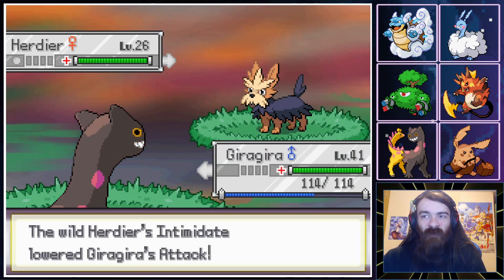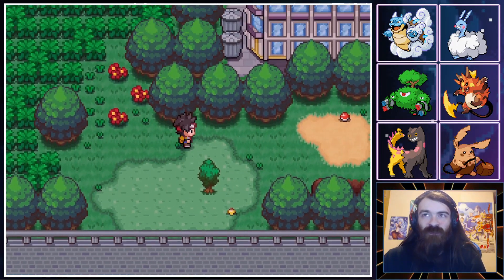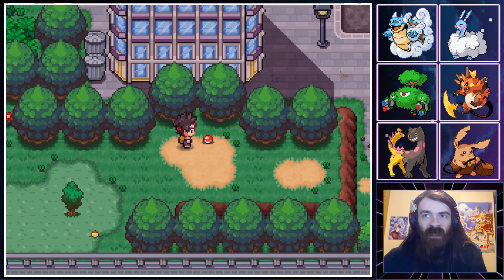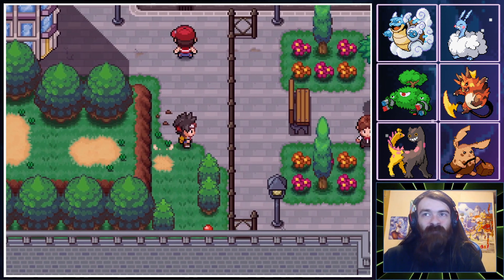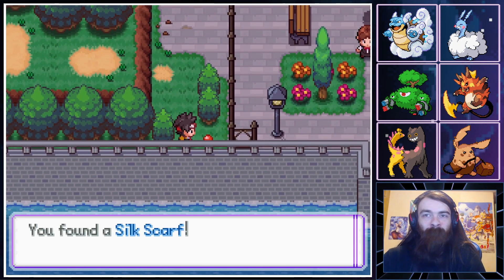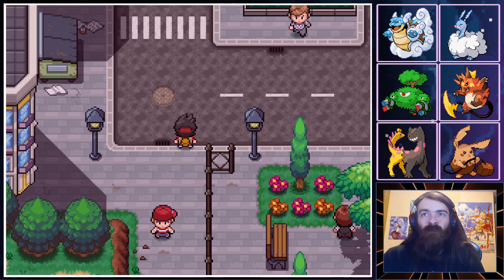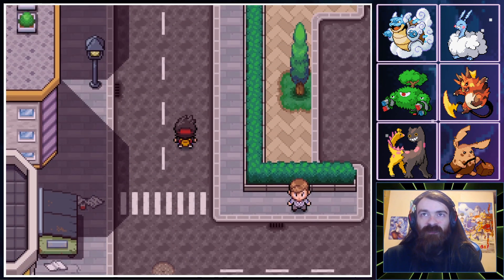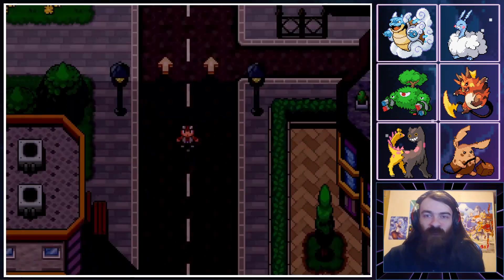I'm not going to be using Repels. I might run around in the grass a little bit, but also I might look off screen for Pokemon in the grass, because from what I saw on the wiki briefly, a lot of the Pokemon in this game are like 1% encounter chances at certain times of day, which isn't my favorite way to implement new Pokemon. I'll probably do it off screen or edit out a large chunk of running around.